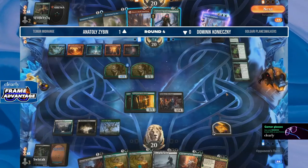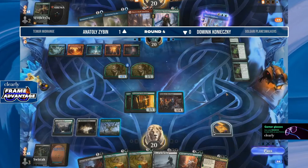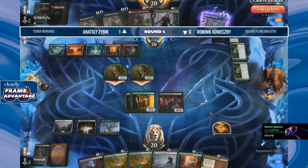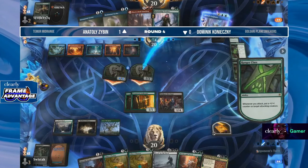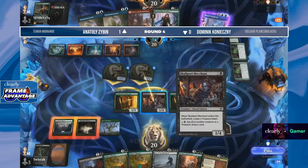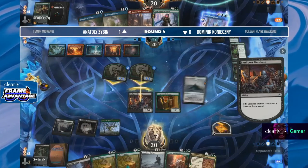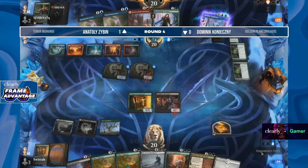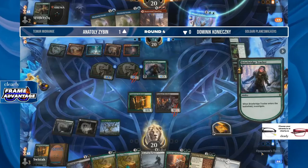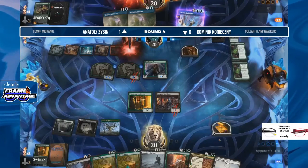Briar Bridge Tracker the draw here for Anatoly. I think we might just not even need to Alrund's right now. Just get Briar Bridge Tracker into play, play that Shatter-Skull Smashing tapped, and then have the ability to hold up Disdainful Stroke — or sack that clue and have another creature able to attack once you do Alrund's. The turn you play Alrund's you've just gone so far over the top because your battlefield is already so much better than Dominic's. Skullport Merchant doing the best it can, and Briar Bridge Tracker hits the board — leaving up Disdainful Stroke. Love that play.